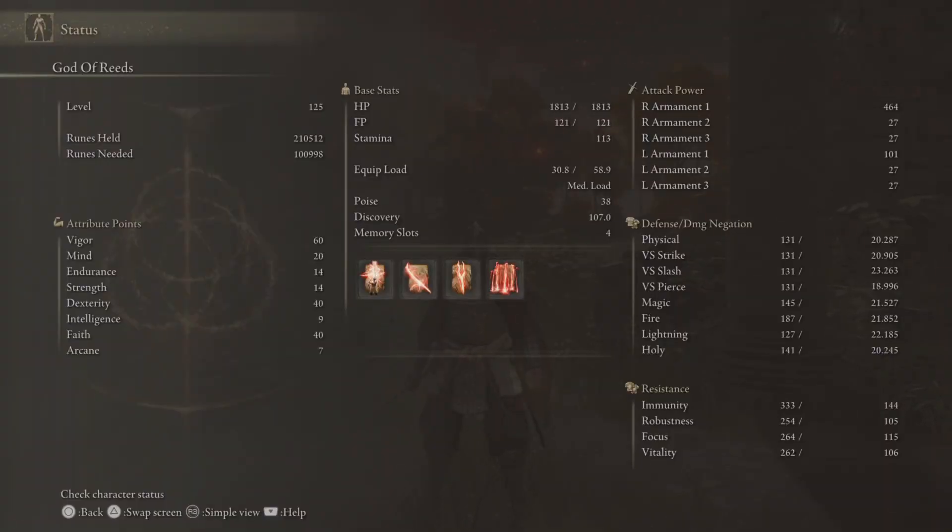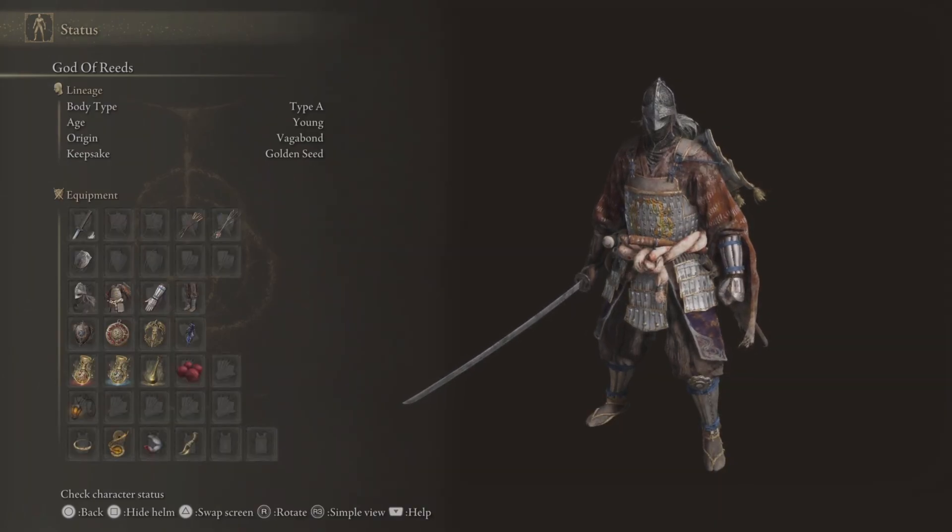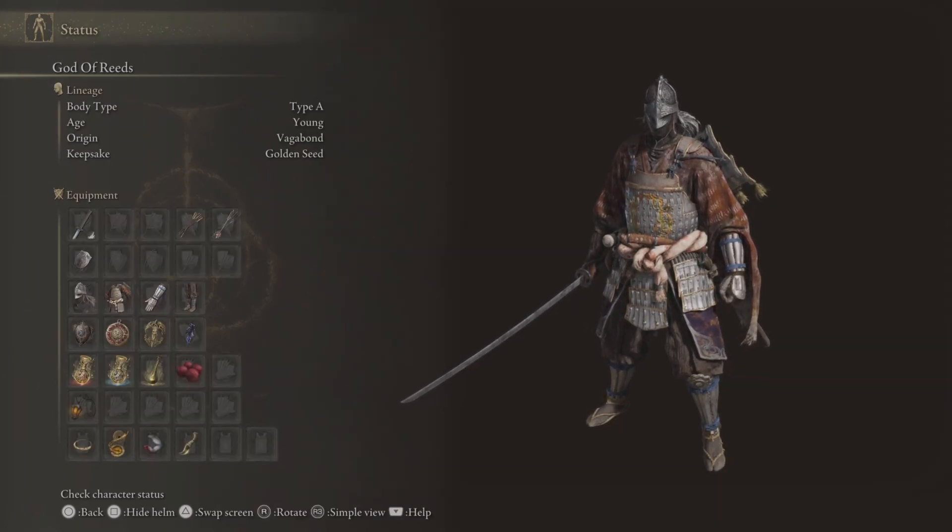I was sitting back playing one day and I was like, you know what, I want to make an anime character. I came up with the God of Reeds — of course he's gonna be using a katana because he's the God of Reeds. Anyway, it's just a fun build, it's nothing that does a lot of damage.